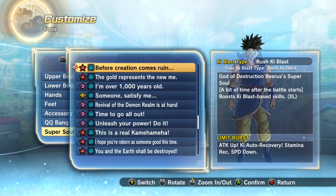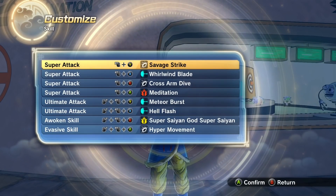For the Z-Soul, we're gonna be using 'Before Christian Comes Ruin' because it is kind of a Ki Blast Super combo. But you could bring 'Now It's My Turn' if you just wanted to play it safe, so their stamina doesn't come back whenever you're trying to land this combo.